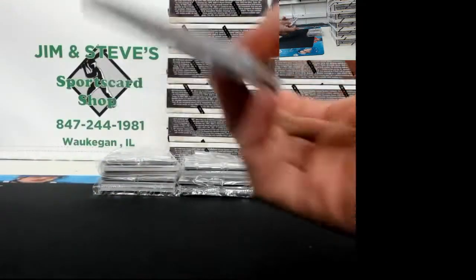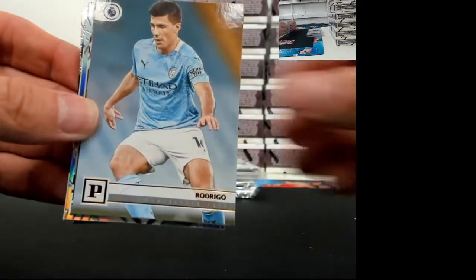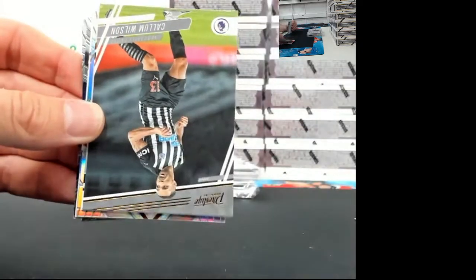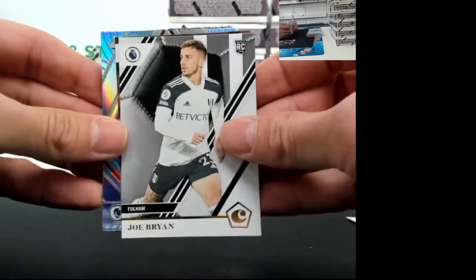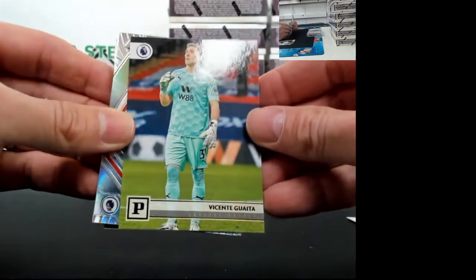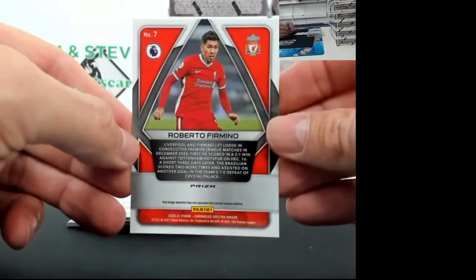Pack number two. We got Max Lau. What's up Gabe, how you doing buddy? Rodrigo - breaking a little soccer, I'm sure you can sit here and watch and learn with me. Callum Wilson. Joe Brian rookie. Vicente Guaita. And Roberto Firmino - this is a Spectra card, Prism action.